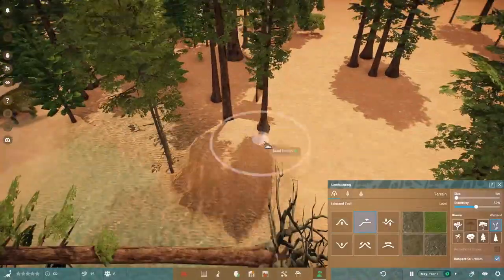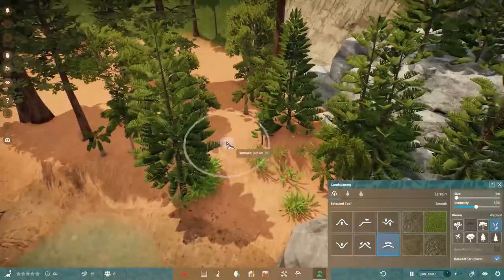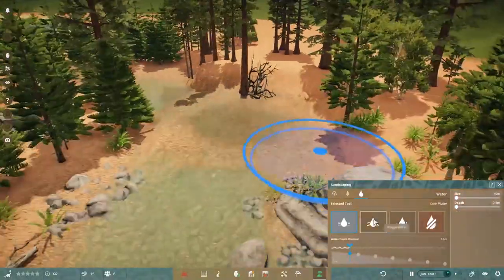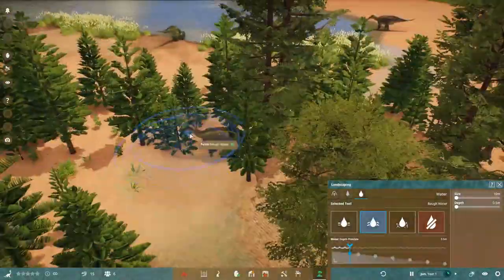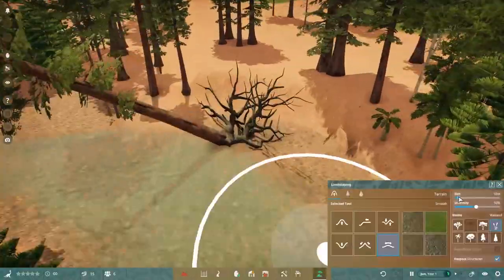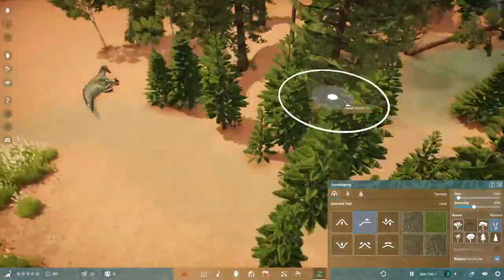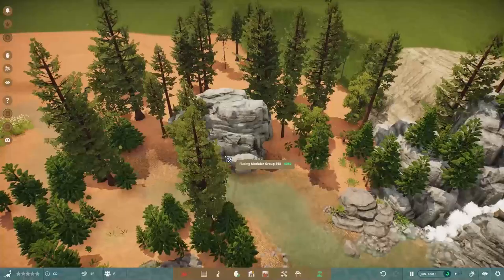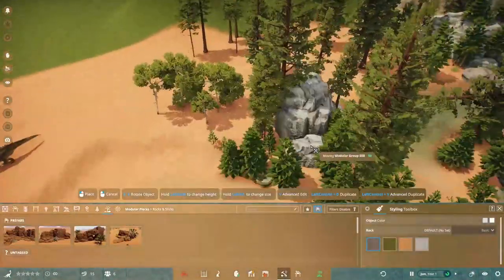We're placing a dead tree and squashing it to look like its roots have ripped out of the ground, balancing on the branches of the tree across the other side of the river — just to add character to the forest. Then we're shaping the ground to slope up like a riverbank, and adding a few more of those lovely white rocks.